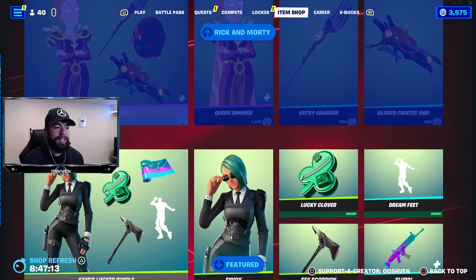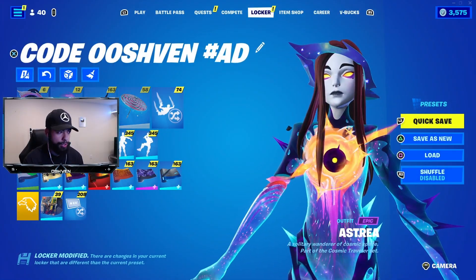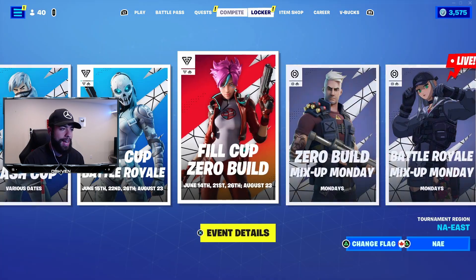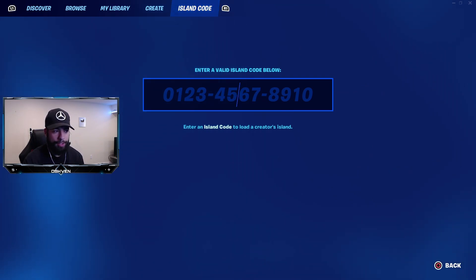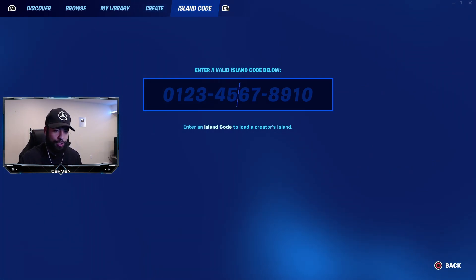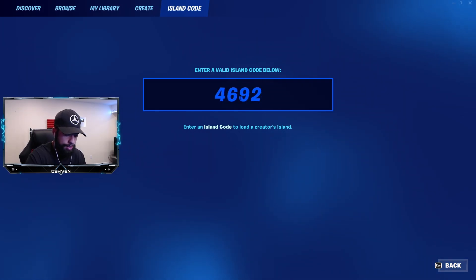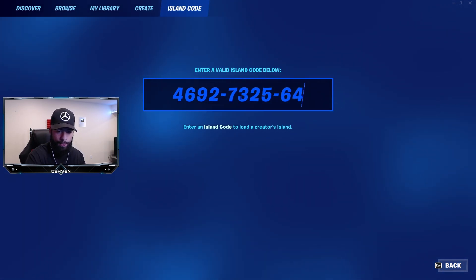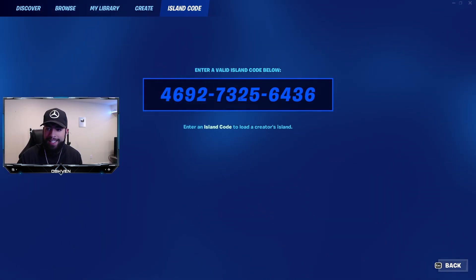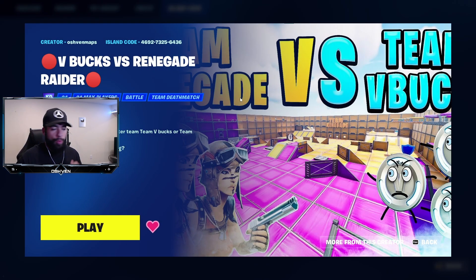Now let me showcase how I unlocked over 100,000 XP and how I do it consistently here in Fortnite Battle Royale. First, head over to your play screen and then go to your island code. Put in the island code 4692-7325-6436 — that is my creative map, Team V-Bucks versus Team Renegade.